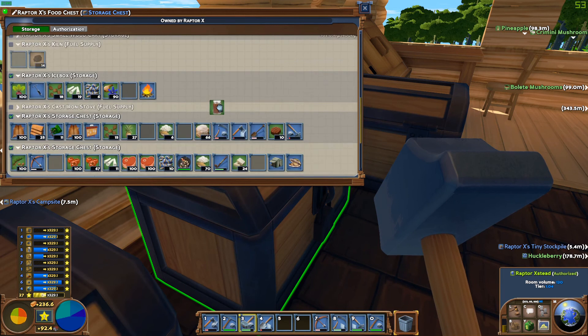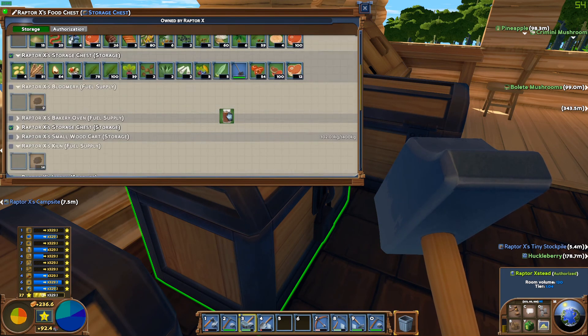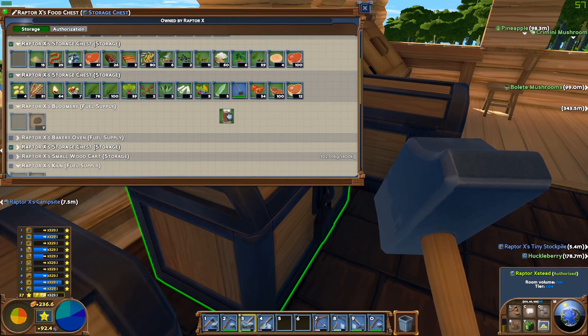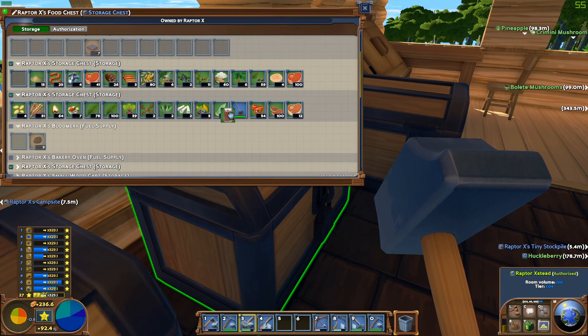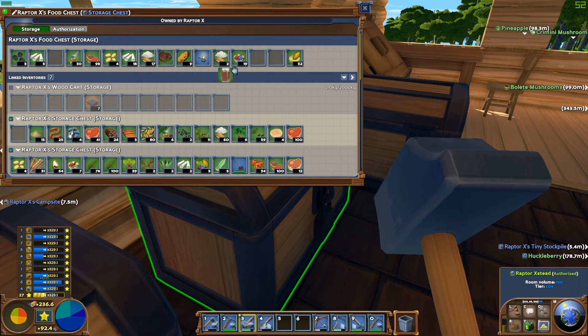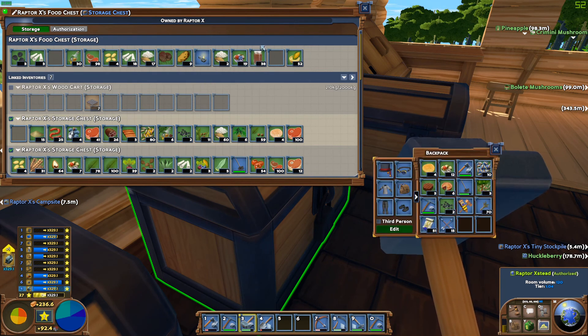Pop those over the storage pile. I can't reach them either - that'd be part of the problem right there. We're just going to jump those into our inventory here then.